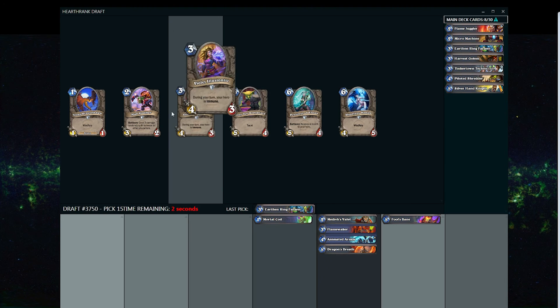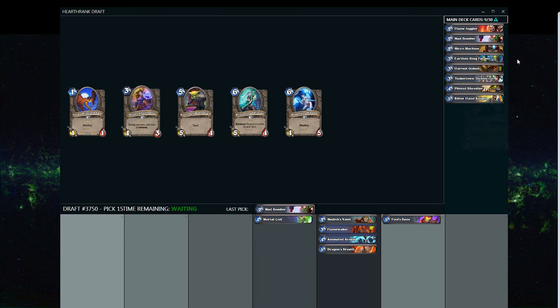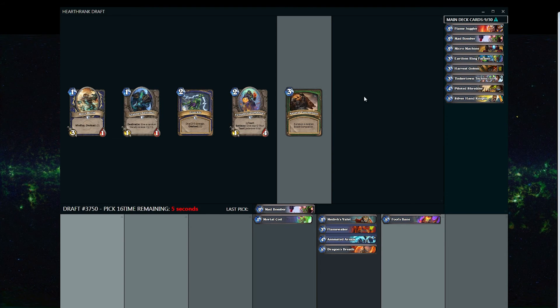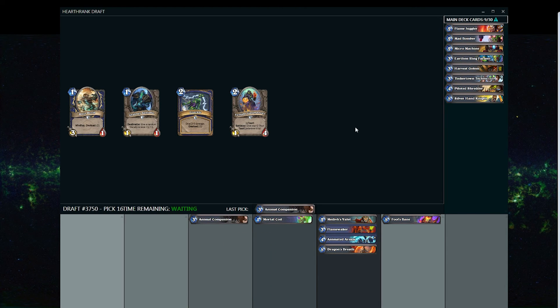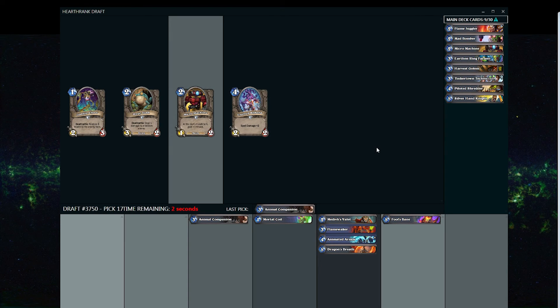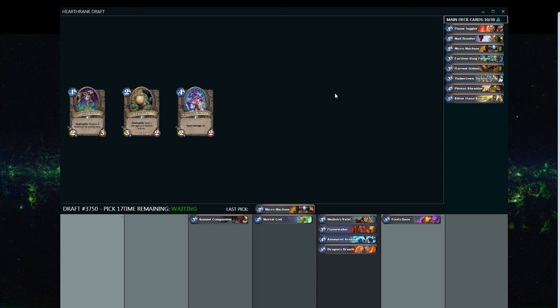After we finish this first pack I'm just going to cancel — this is mainly just to show you guys a sample of what the draft mode looks like and how it runs, so you can get a feel for it and check it out yourself. There's still an Animal Companion here so I'm going to take it — you never know, we may end up in Mech Hunter after all. We've only picked a few Mage cards and haven't actually picked up any spells for Flamewaker other than Dragon's Breath. Trying to stick with the Mage plan might not even work out.